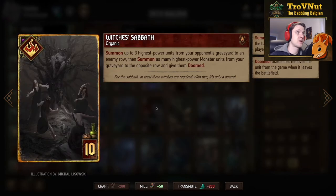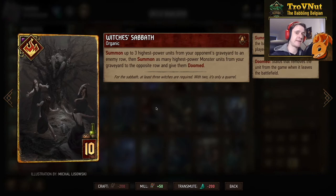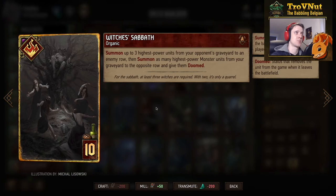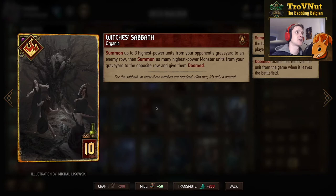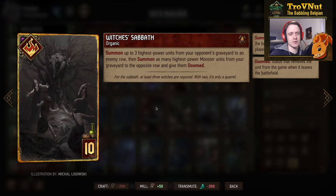The final epic card for Monsters is the organic special card Sabbath: summon up to three highest-power units from your opponent's graveyard to an enemy row, then summon as many highest-power Monster units from your graveyard to the opposite row and give them doomed. It just summons the three highest units from both graveyards to both rows, so if you've set this up with big units you can definitely outclass your opponent points-wise. Being an organic card, it also triggers the insect swarm ability. Watch out for Viper Witchers potentially losing armor when summoned this way.